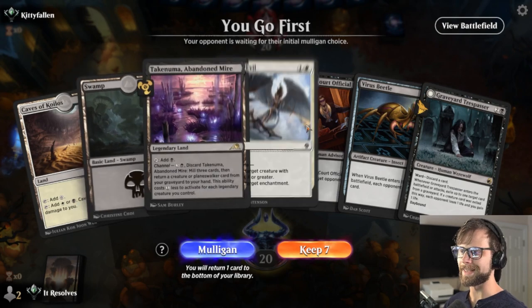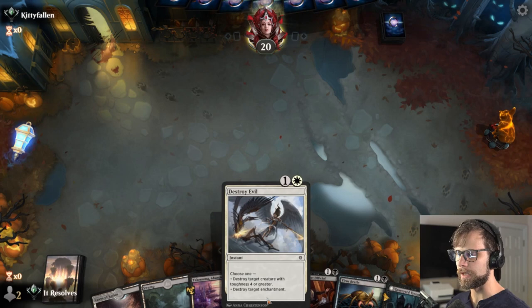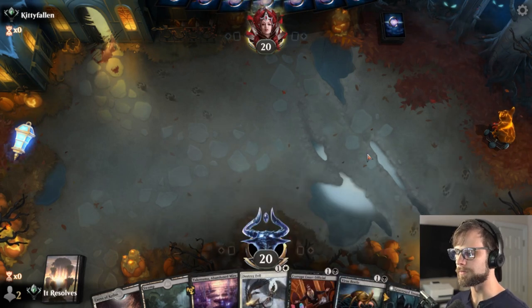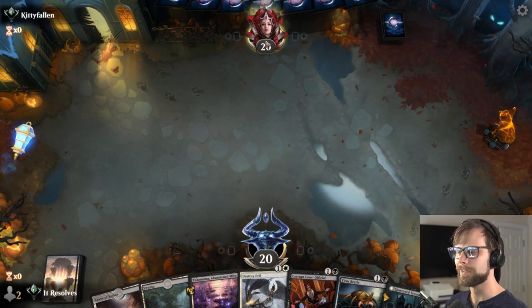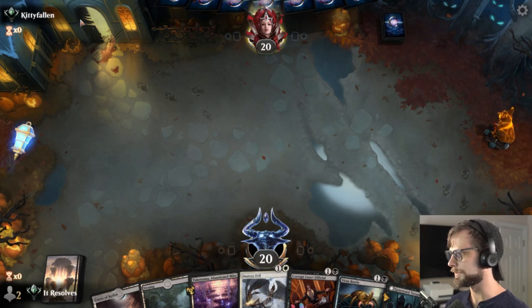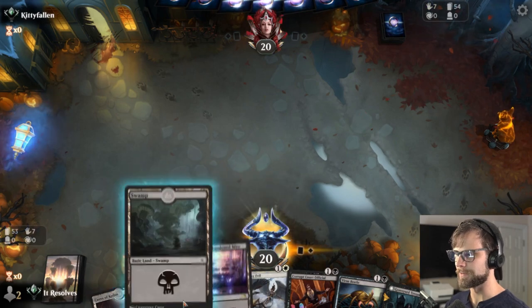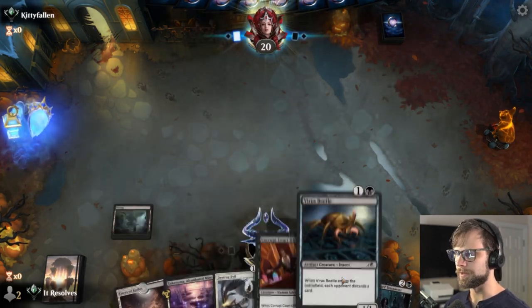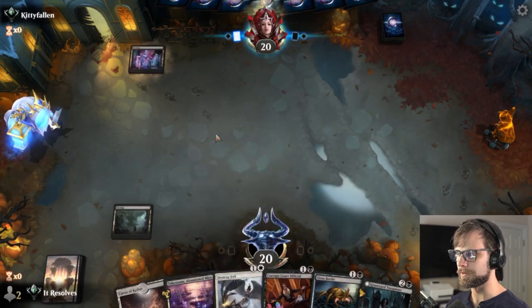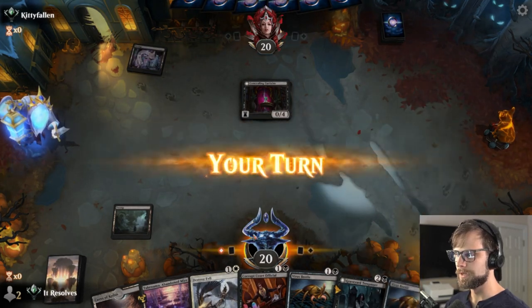Here we are for game number two — this is definitely an easy keep. We've got quite a lot of very solid two drops and the Graveyard Trespasser as we need it, so this should be a perfectly reasonable start. We're against Kitty Fallen — great name. We'll go ahead and lead on the Swamp since it represents a little bit more in general and I don't want to use the Cave if I don't have to.